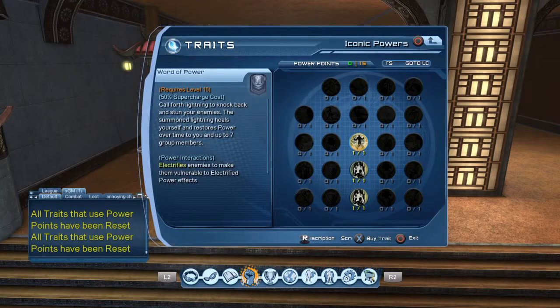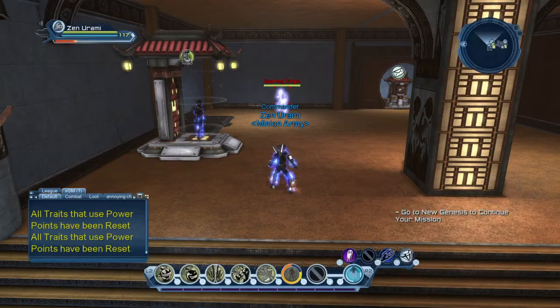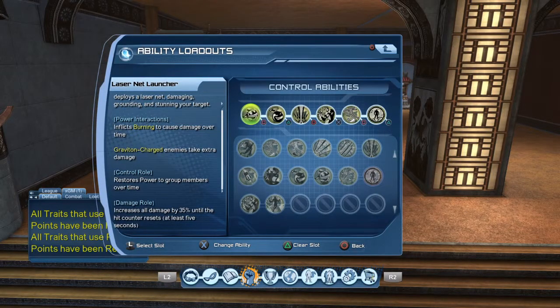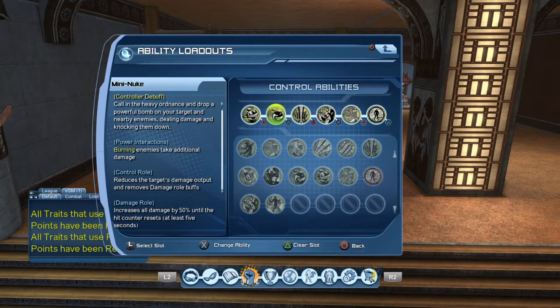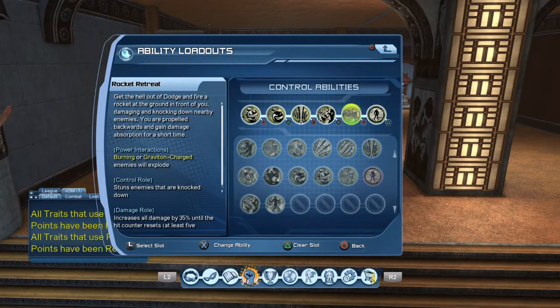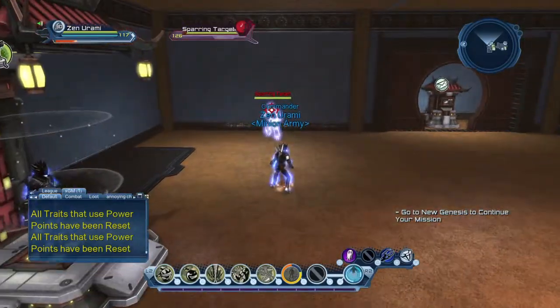Iconic — go ahead and get Word of Power, Intimidating Gaze, Wisdom of Soul. And as for your loadout, go ahead and put in a Laser Net Launcher, Mini Nuke, 5 Barrel Minigun, Reload, Rocket Retreat, and your Multi Shield.